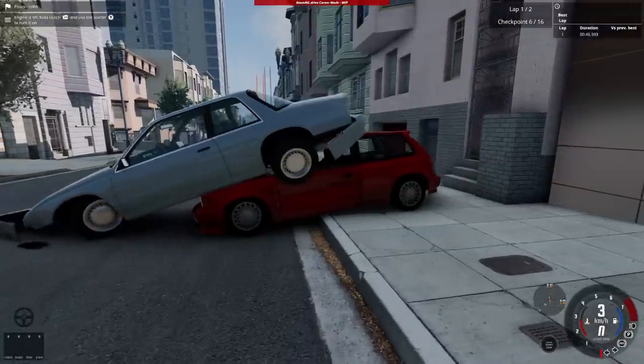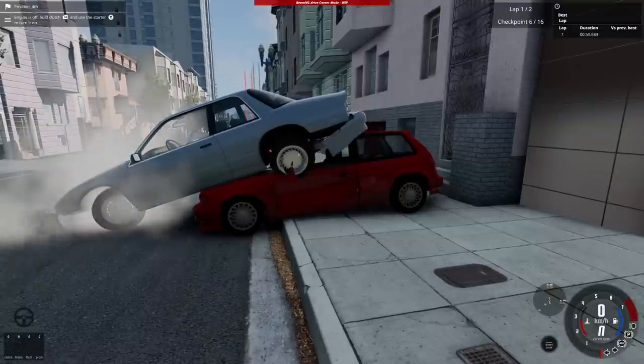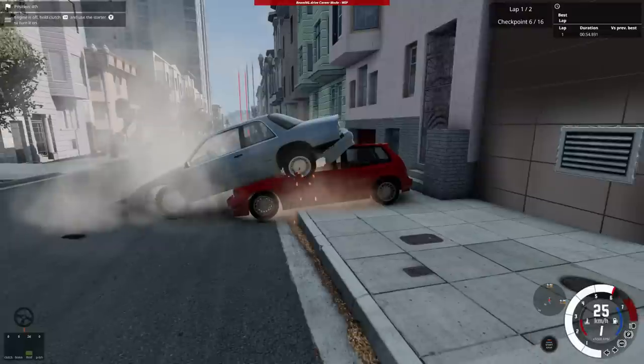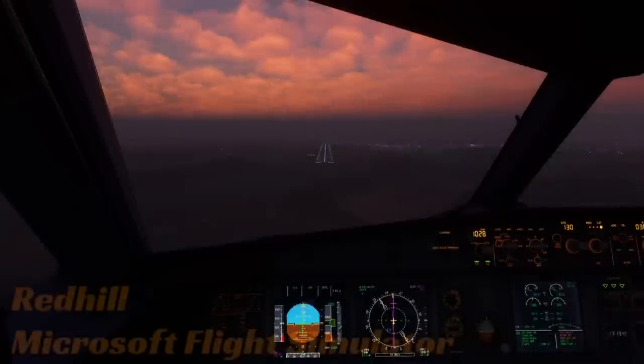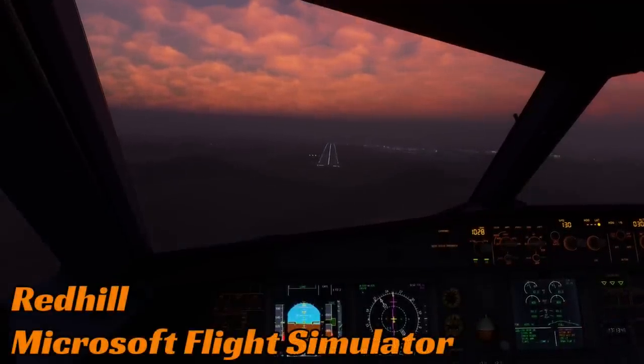Wendover had an accident, managing to land perfectly on top of the covert and not really being able to move off of it. It's a wonderfully silly crash, and the covert gets stuck as well. A dicey overtake — one way to do penalties, shall we say.